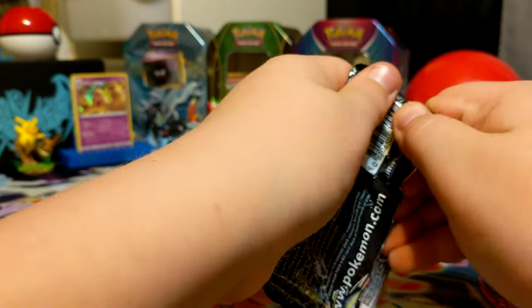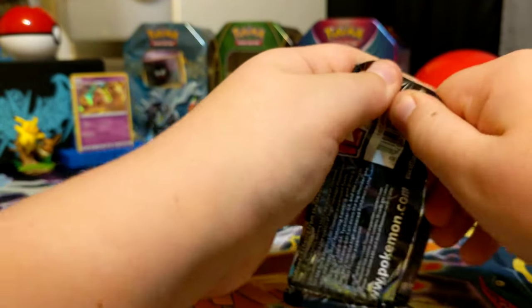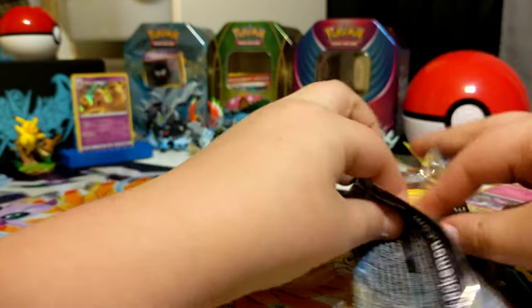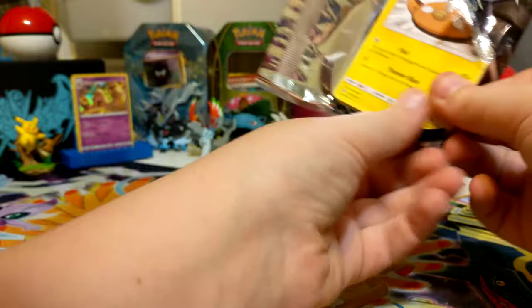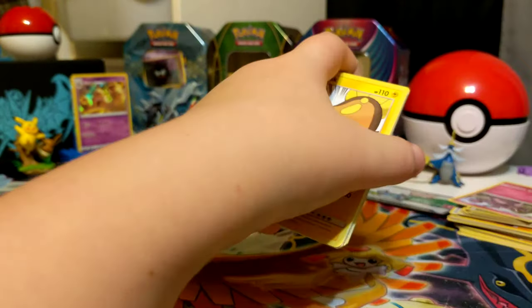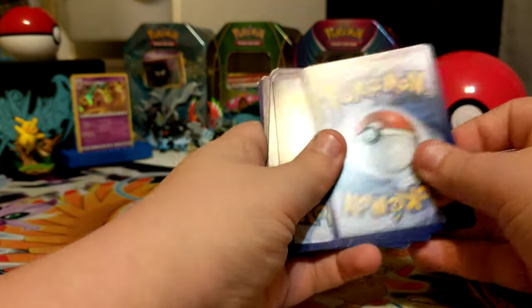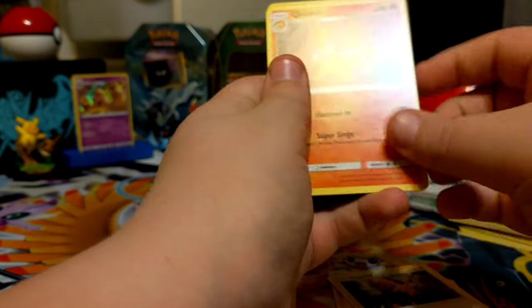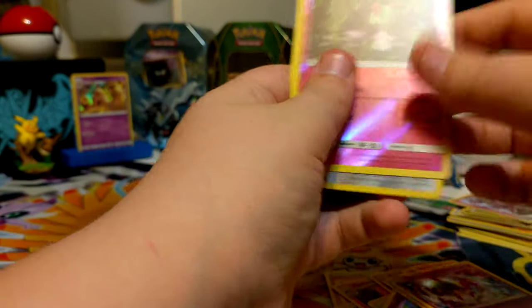Right — I mean there used to be 11 cards too, right? No, there's 11 cards. Trash, trash, trash everywhere — I don't even care. One, two, three, four — and let me guess that's nothing good. Amoonguss, Stantler, Quilava, Stunfisk, Larvitar, Weavile, Chicory, Deino, Lopunny, Holo Scizor.